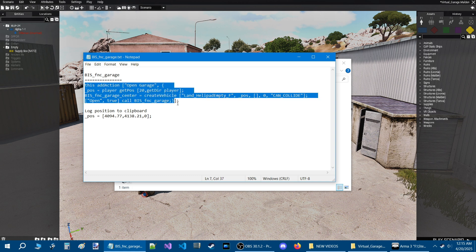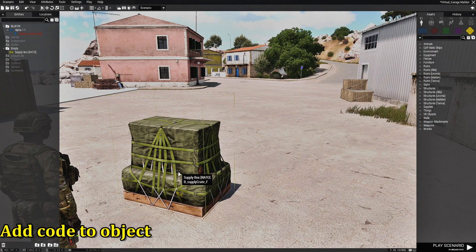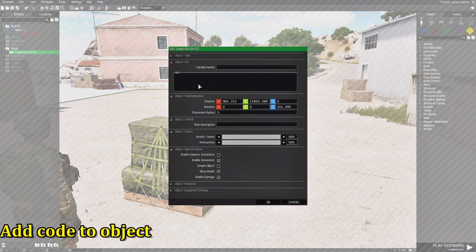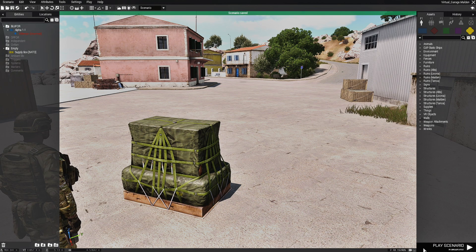All you need to do with this code is copy it — just highlight it, press Control+C — and let's go back into the mission and add it to the ammo box. Go up to the ammo box, edit it, and in the INIT box just press Control+V. Hit OK and save, then let's test it out.